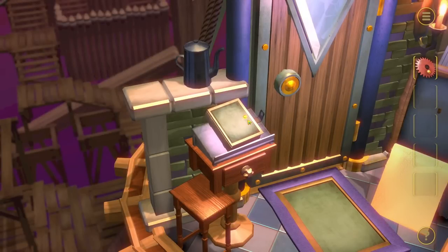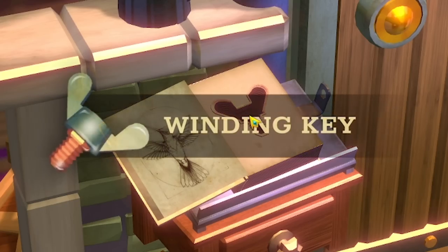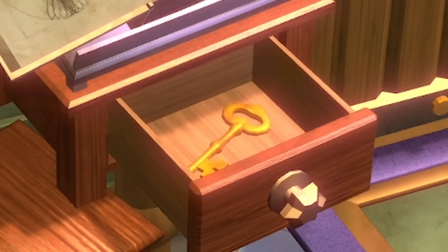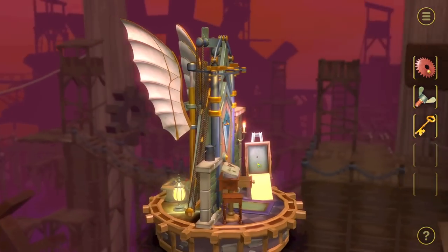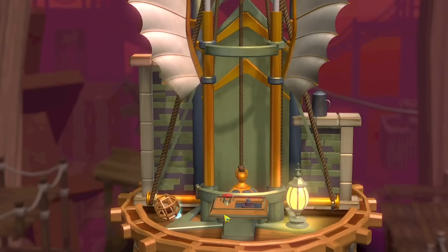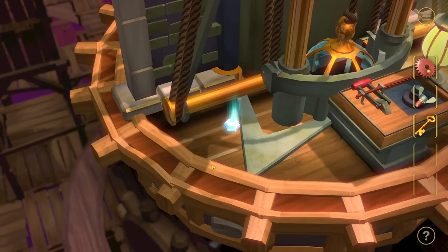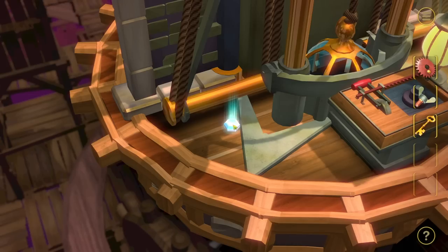We've also got this book, which I'm just about to open. Inside the book, I found a winding key. We can also open this drawer and we found another key - we've got all the keys. So we'll zoom back out and go look around the back. Bottom left - I've just launched it off. I feel like this is the game about launching things off this table thing. We found a gem.